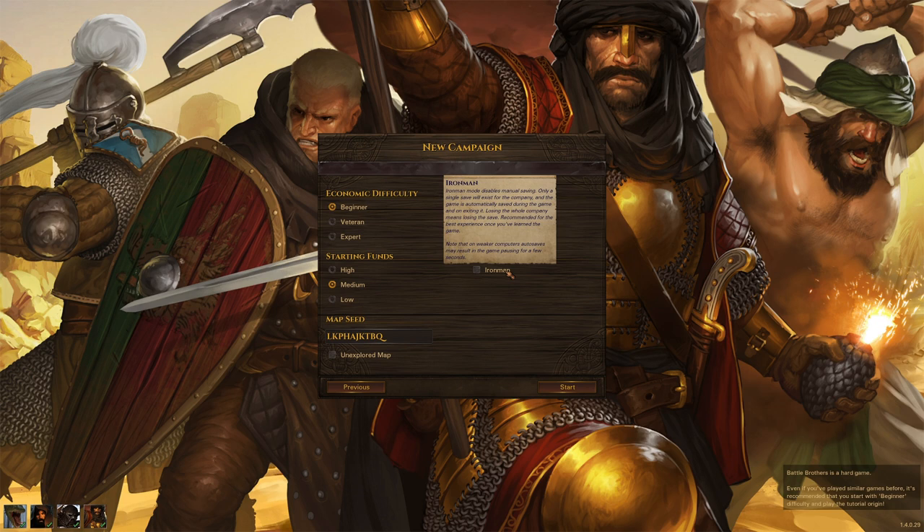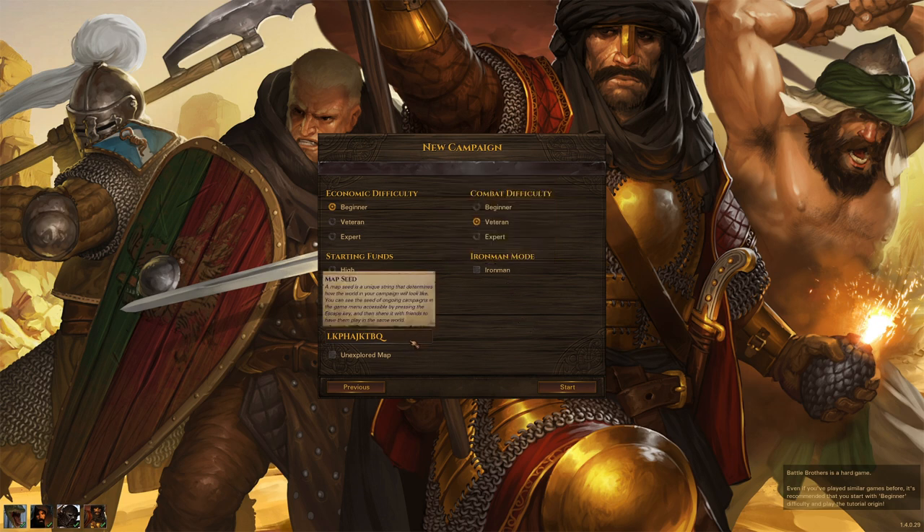You can enter a map seed, which you can look up in the forum where many seeds are shared — note these only work with the corresponding DLCs. We also added a new unexplored map option: normally the map around human towns is revealed at the start, but with this turned on only the area around your character is revealed and the rest is covered in fog of war, giving much more room for exploration.